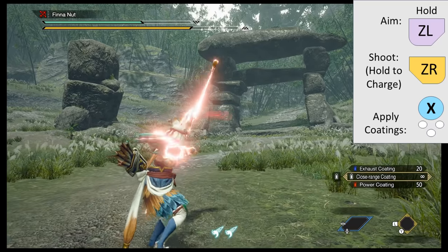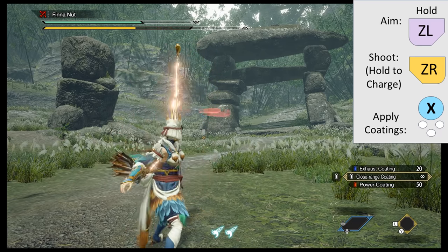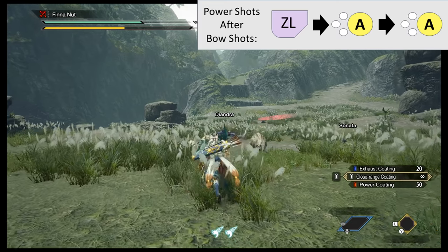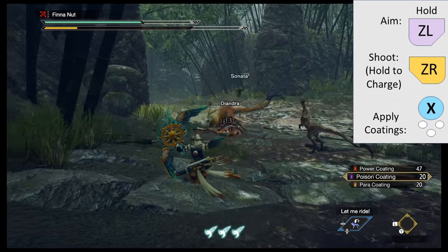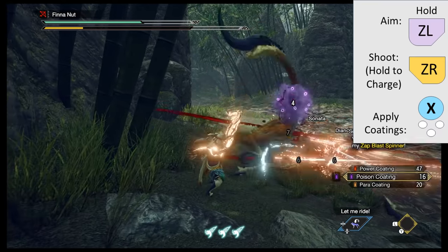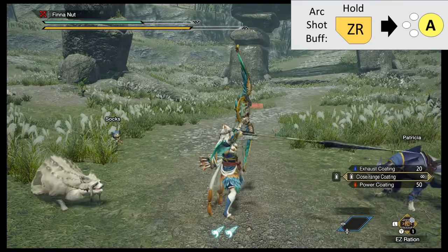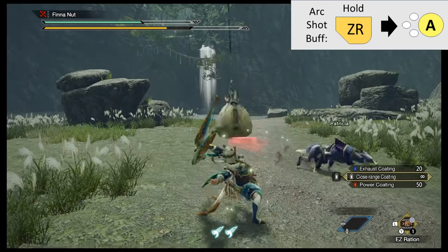Bow — hold ZL to aim, ZR to fire. Press and hold ZR to charge your shots: you start at level 1 and can charge up to level 3. Different types of charges do different types of arrow shots depending on what type of bow you have equipped. Charging takes stamina, and you can move while charging. After firing, press A two more times to fire power shots twice more — these cost stamina, but you can be at zero stamina and still shoot both of them. X is to apply coatings to your arrows; different coatings have different effects. Remember to press X to actually apply the coating — it's not enough to just scroll through and select it. A is a melee attack where you slash with an arrow. X plus A is your Dragon Piercer, a slow special charge super arrow. B after a shot is a little shimmy. If you hold ZR then press A, you do an arc shot that spreads a buff over the area — what type of buff depends on what bow you're using, but in the demo it's a healing buff for you and your allies.